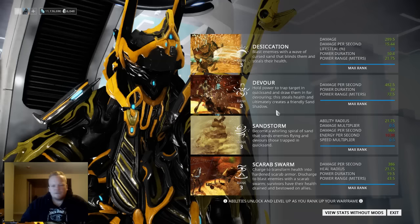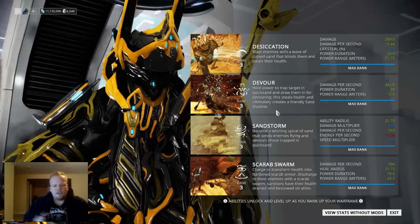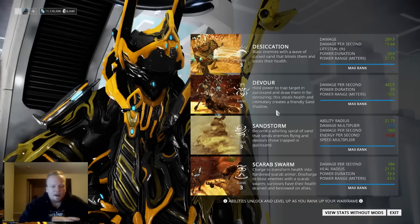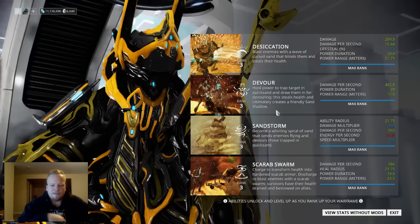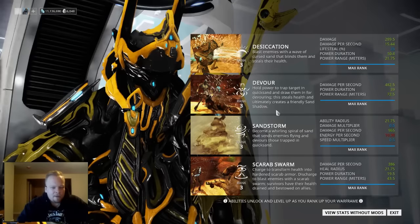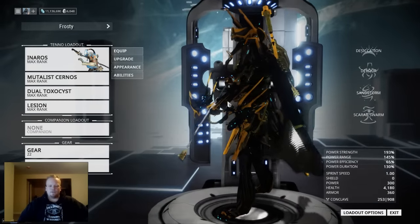Your fourth ability, Scarab's Form, is very interesting. Unlike most abilities that cost energy, you have to press and hold to drain your health to charge up your Scarab's Swarm. When it's fully charged, or as long as you have 25%, you can cast the Swarm on an enemy. That's going to do damage over time that will heal you and your teammates within range. This could be pretty interesting, and I'm looking to see how it plays out in a group, especially one without a Trinity. So while he doesn't have the energy vampire from Trinity, he can still control enemies and support your team through healing.